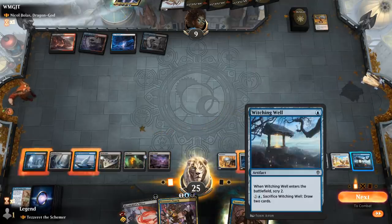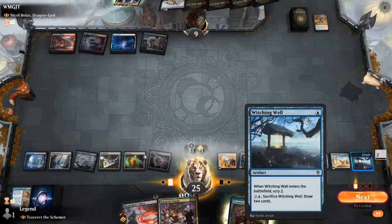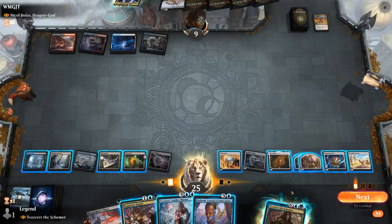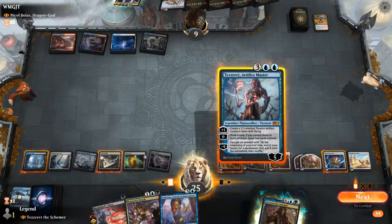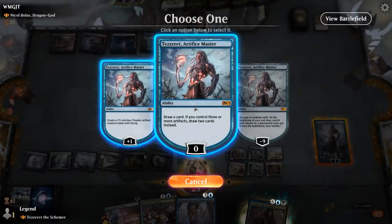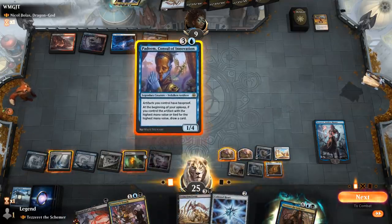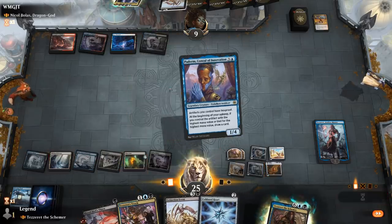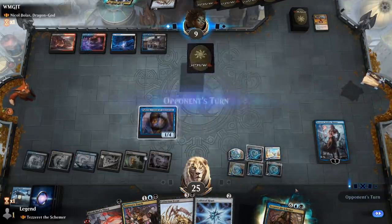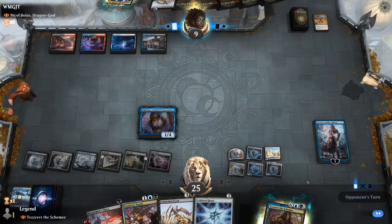Step one — maybe draw with Witching Well. More goodies! Tezzeret, Artifice Master can draw two cards right away. I have considered and I know what must be done. Play Padeem, and then wait on Tezzeret's Touch for a turn. Opponent is still stuck on four mana while we're double spelling, triple spelling — it's going to be difficult for them to come back.